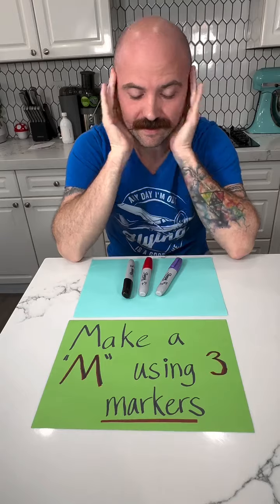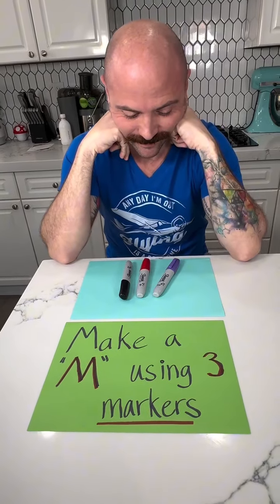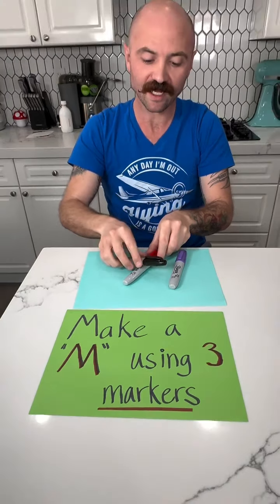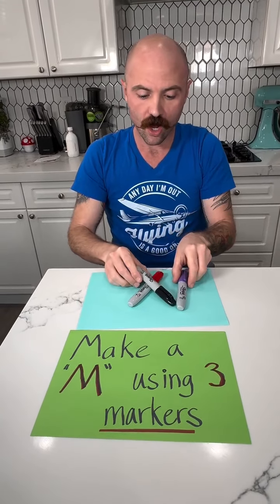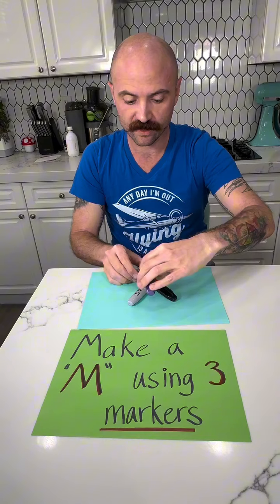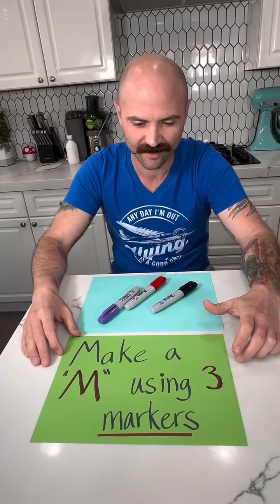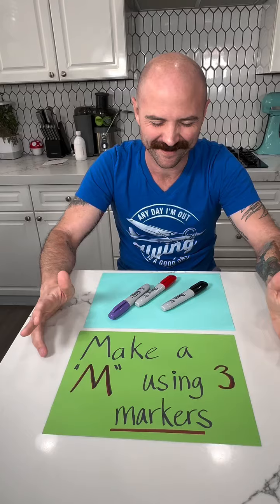You give up? No, I can do this. Make an M using three markers — it's simple. You do crisscrossy applesaucey... I think you're getting worse. I'll just show you, hold on. Make an M using three markers, easy. I think I got the cap part — you don't use the cap.